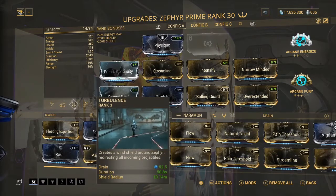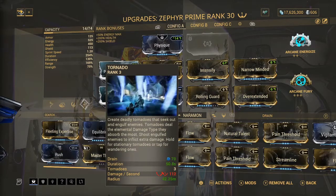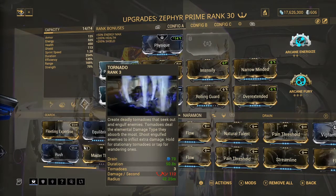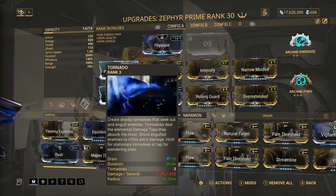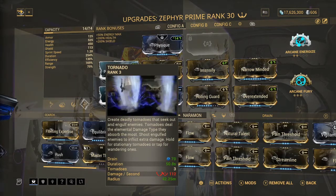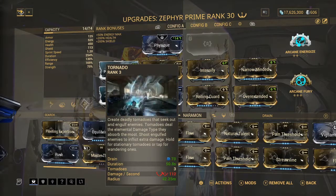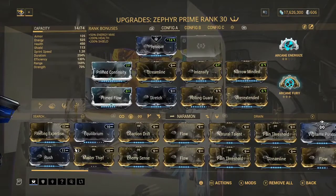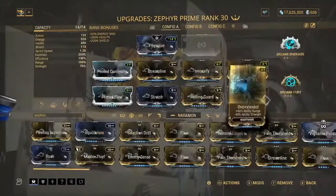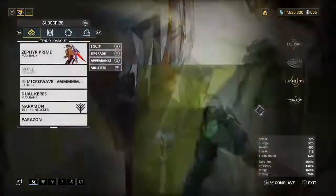Tornado creates deadly tornadoes that seek out and engulf enemies. The tornadoes deal the elemental damage type they absorb the most, so shooting elements at enemies inside inflicts extra damage. You can hold for stationary tornadoes or tap for wandering - I always go with wandering because it helps more with crowd control. For arcanes, I've got Gladiator Vice for the extra 120% melee damage which is really nice since we're using melee all the time, and Arcane Energize for the extra energy.